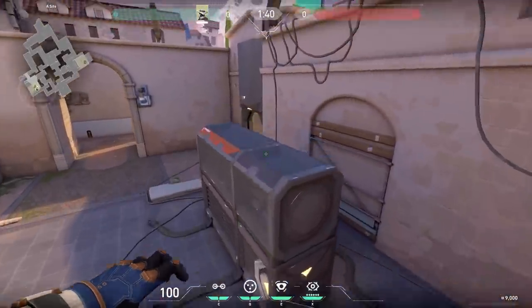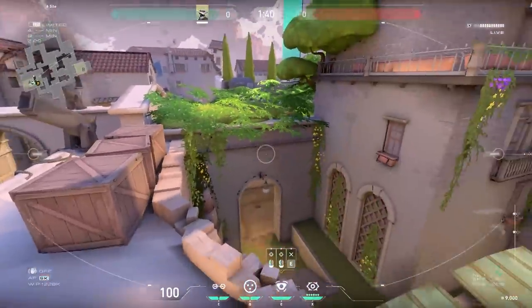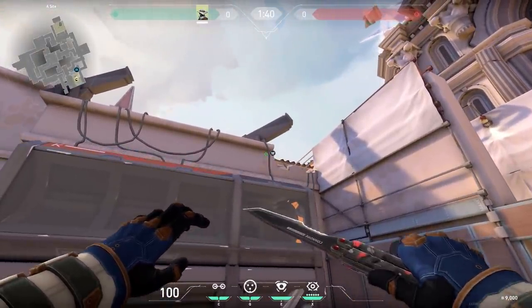Now a cool Cypher cam. Jump on top of this generator, aim at the corner of the roof, then jump and place your camera. This is a perfect cam if you want to check short and the default plant at the same time. You cannot check the generator from here, but since it's so hidden, it's a pretty cool cam to use once in a while.